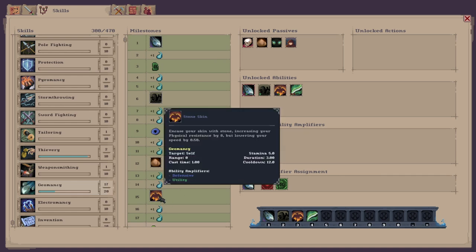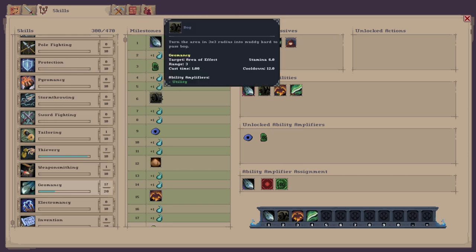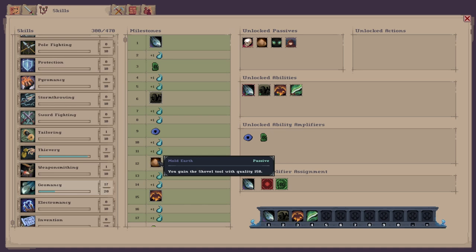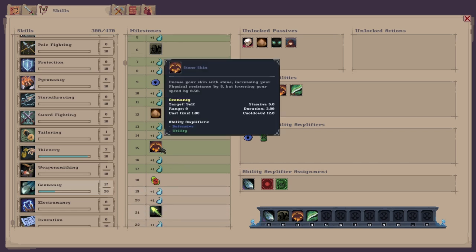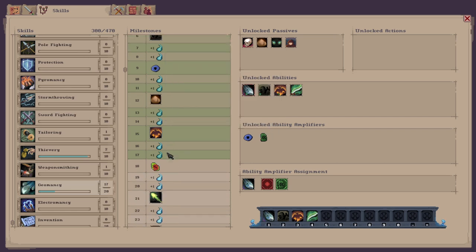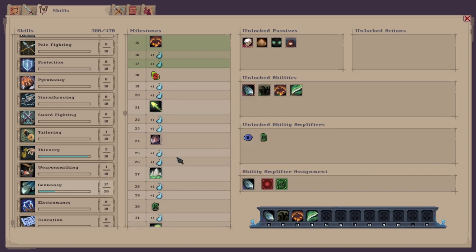So far I've only got to level 17, but I've already unlocked Stonebolt, which lets you throw a serrated stone at your foe. There's also Bog, which is an area effect ability, and Mold Earth, which gives you the shovel tool so you don't have to equip a separate item. Stone Skin is a defensive ability that encases your skin in stone, increasing physical resistance but lowering your speed. As you progress, you also get Acid Arrow, and Durability which increases your max health.